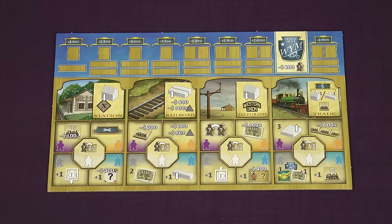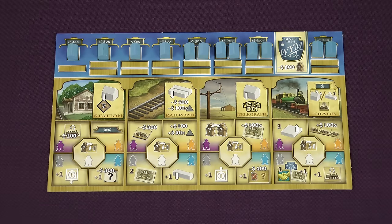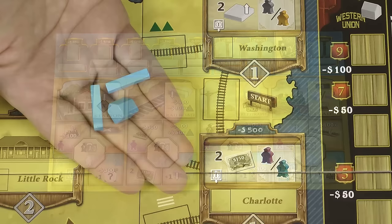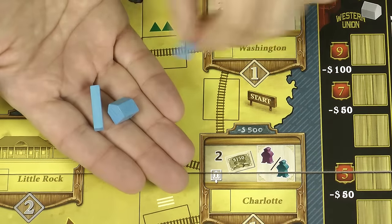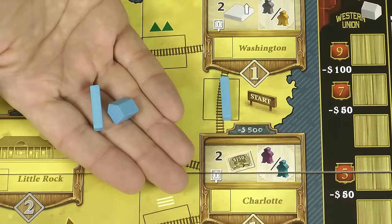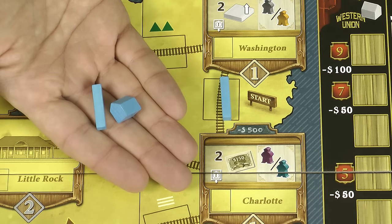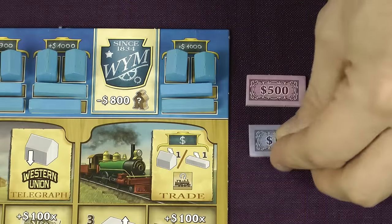Each player takes a player board in their chosen colour. Fill all the spaces at the top of your board with houses and rails in your colour. You should have two rails and one house left over. Of these, place one of the rails in the starting rail space between Washington and Charlotte. The other rail and house you'll need later on. You also start the game with $600.